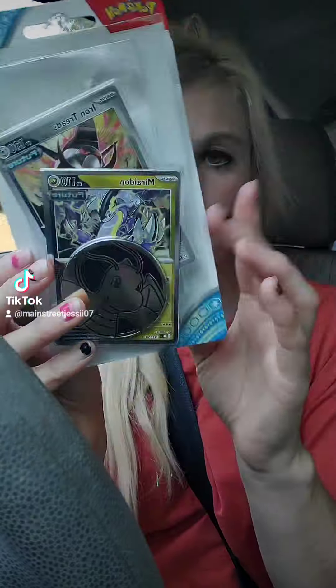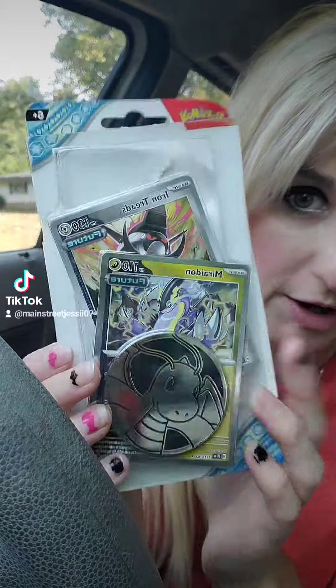First things first, we have the Iron Treads and Maradon, which are the promo cards right there in the front. That one is holo, and then you've got a cute little collector coin. As for the pack, let's find out if there's any goodies in here, shall we?